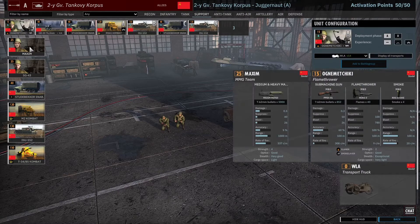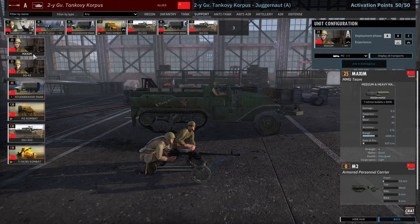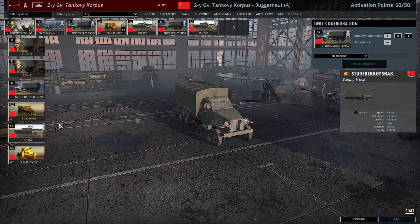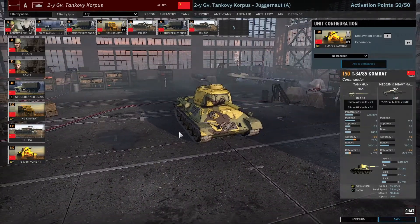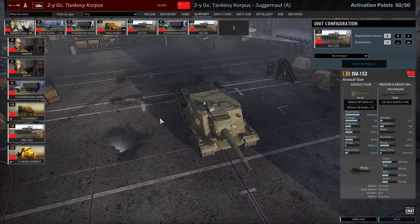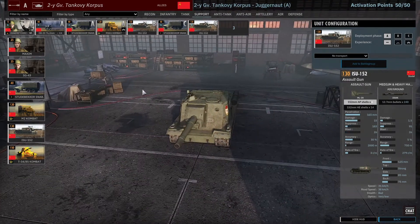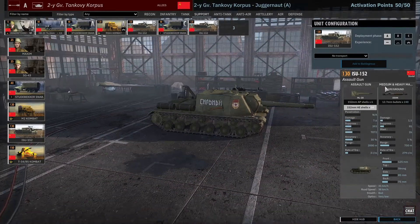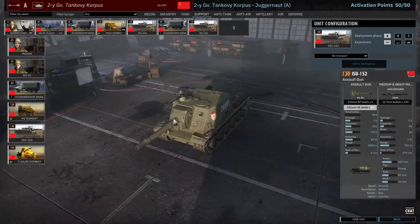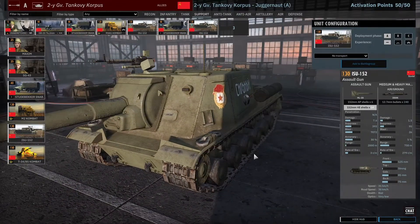Moving on to the support tab — it's actually interesting. You get flamethrowers, maxims; you can choose between maxims or the SG43 but the maxims are superior, the SG43 doesn't seem to perform as well. Get some ammo trucks if you want — only two or three cards though. You get three commander options. The unique standout is the ISU-152: it fires an AP round at 165 penetration, destroys Panthers, and also fires a giant derp HE shell that destroys AT guns and just about anything else.